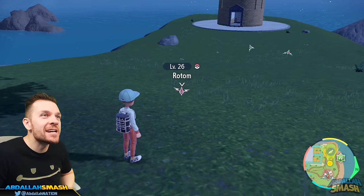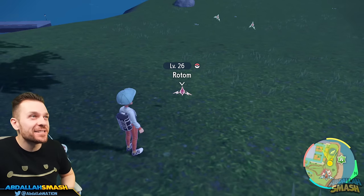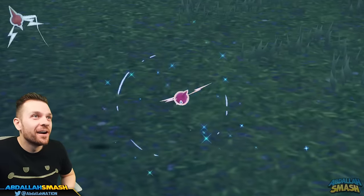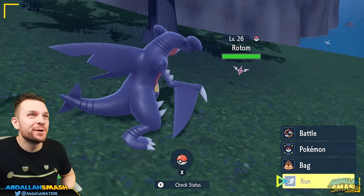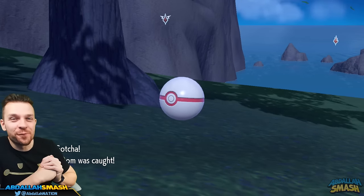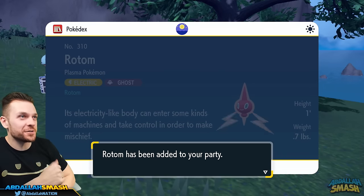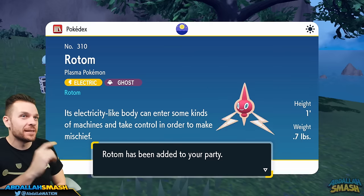That's the one! There it is! In about less than eight minutes we're able to go through and get this shiny. Look at this beauty — all thanks to some free Herba Mystica. That makes shiny hunting so much easier now that you don't have to grind at all for any five-star or six-star raids to get these pitiful drop rates of Herba Mystica. That's my shiny Rotom and I'm so excited for it. And there you have it — the absolute best way of getting shiny Pokemon in the game. I caught that shiny Rotom. It was so good.